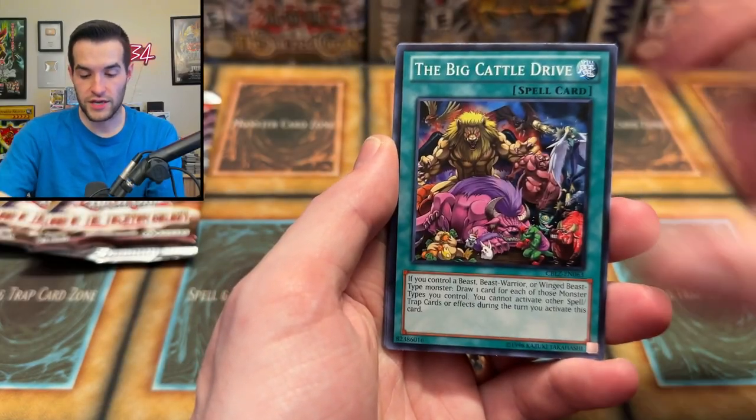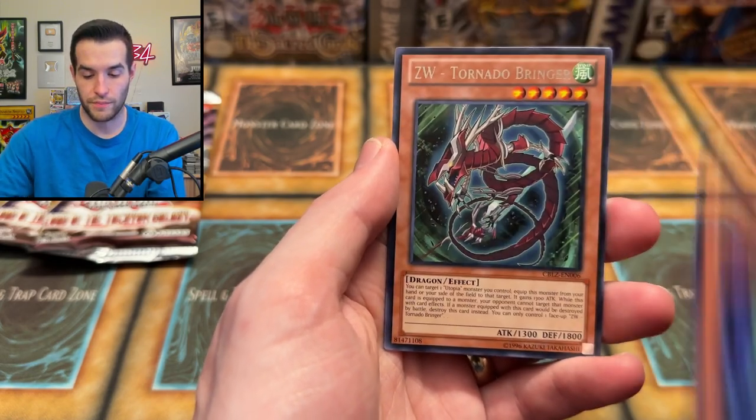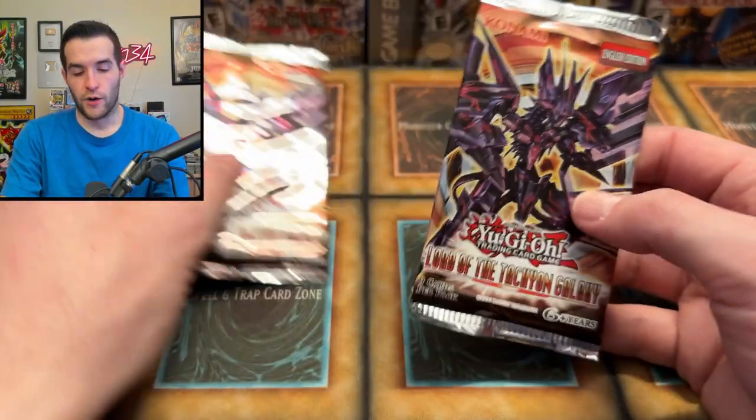Mermail Abyss Nose — his nose is from the Abyss. The Big Cattle Drive, Dimension Gate, Spell Wall, March of the Monarchs, All of the Beast, Tornado Bringer, and a Super Rare: Brotherhood of the Fire Fist Swallow. Two to go.